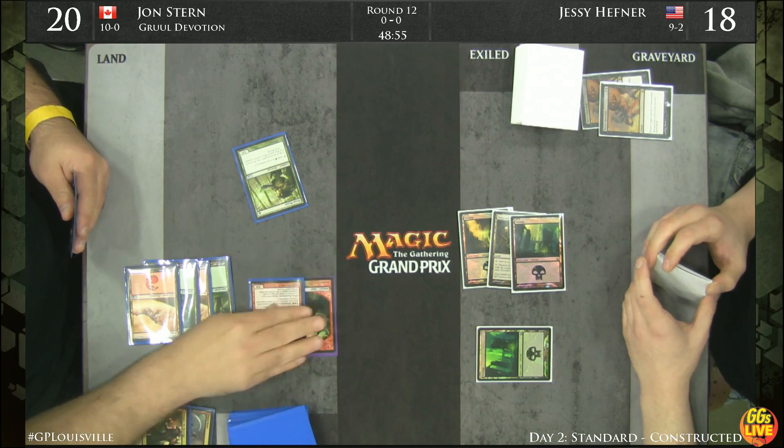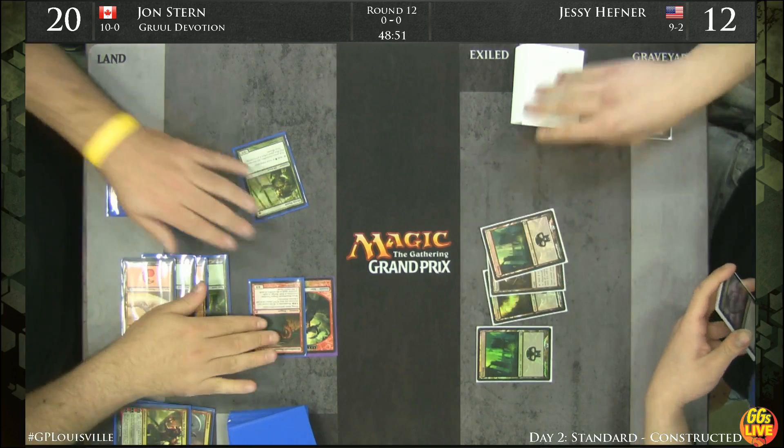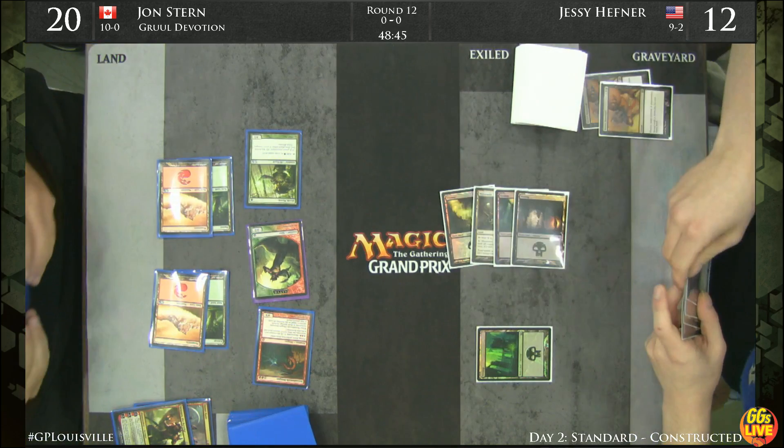He's got a Stormbreath Dragon. We see a very strong curve of Planeswalker, Planeswalker, Dragon — all a turn sooner thanks to that Elvish Mystic. Really showing the power of acceleration.